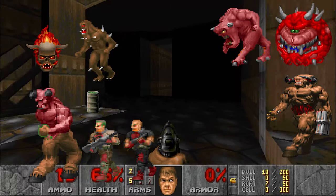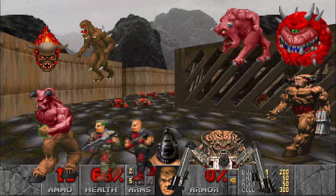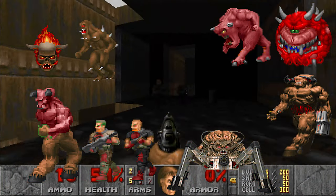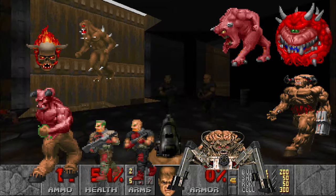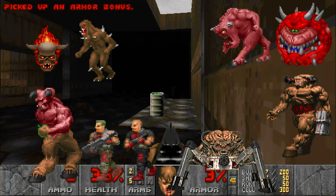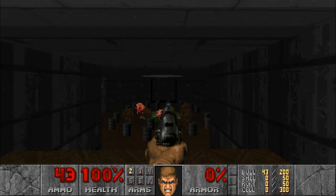Finally, we have the Cyberdemon and the Spider Mastermind, both of which incorporate extremely fast-moving projectiles and can move at the same speed as an imp. Needless to say, they are far more difficult than their lesser counterparts. However, the player has basically been training up until these big boss battle levels against enemies that directly help them learn how to fight them.